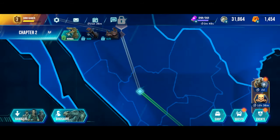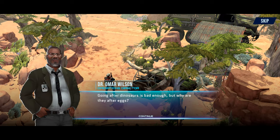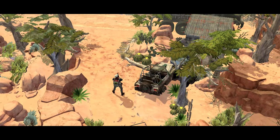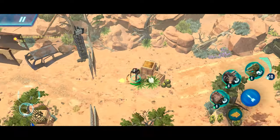Let's hop right into chapter 2, mission 2. Hopefully it works this time — and it worked, we're here in chapter 2, mission 2. Let's see what Janice Williams has to say: 'We've gotten reports of poachers in this area — they're after eggs. Going after dinos was bad enough, but why are they after eggs?' No idea, but we need to protect the nests. So we're in the desert once more, going to collect DNA from egg nests.